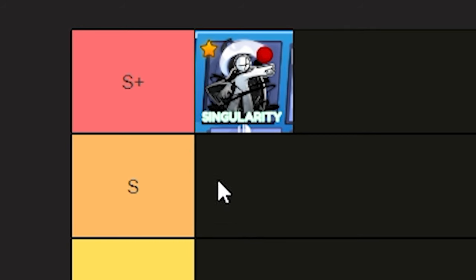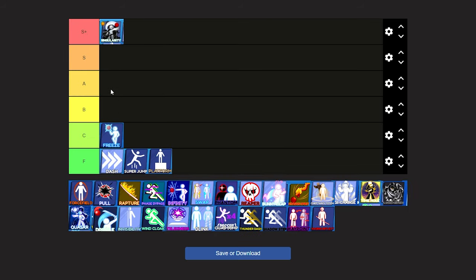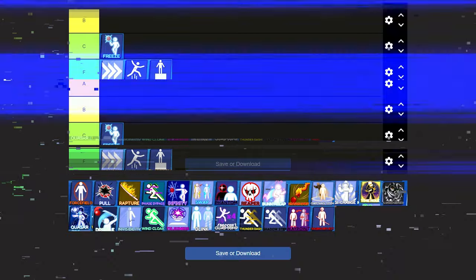So the only ability in S tier is Singularity so far, with nothing yet in A or B. Wait — I just realized there's an S plus tier. Okay, Singularity is not S plus — let's put it back on S.